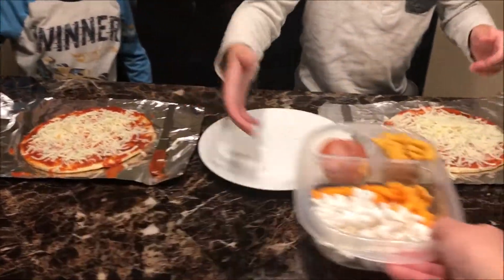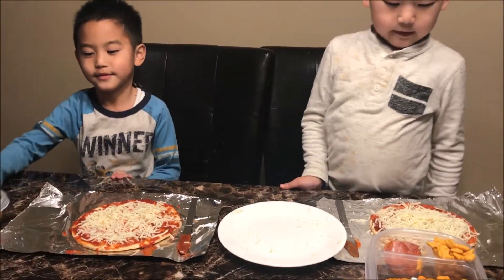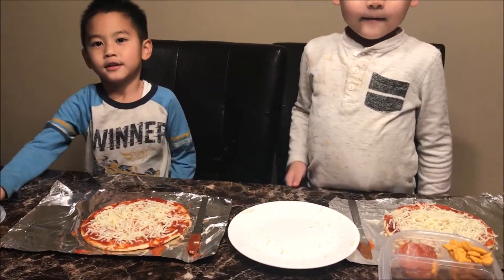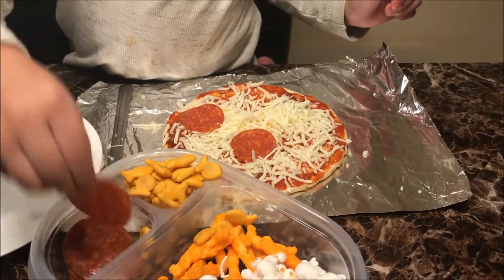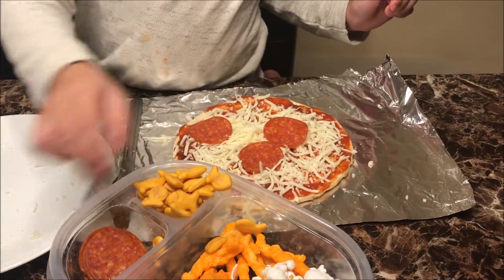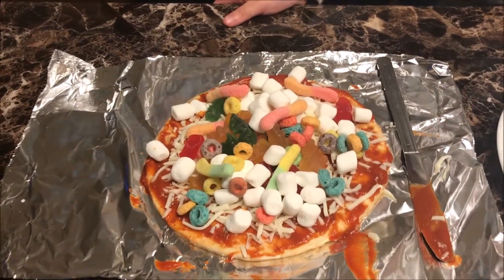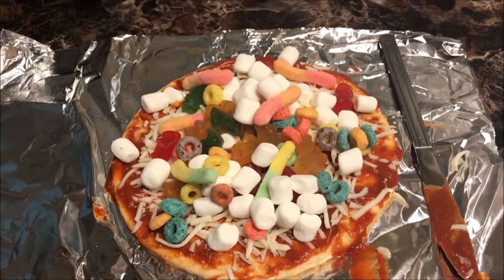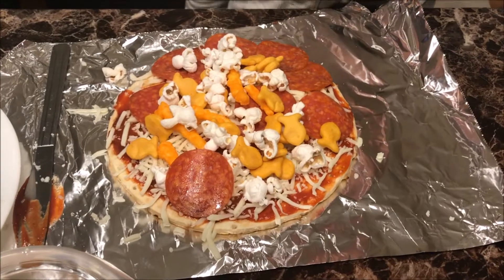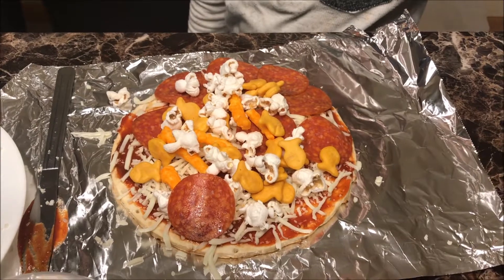All right, so get ready, decorate your pizza — put the toppings on the pizza. This is Devin's pizza. He's got marshmallows, gummy bears, sour gummy worms, and Froot Loops. This is Morgan's pizza. We have pepperoni, goldfish, popcorn, and Cheetos.